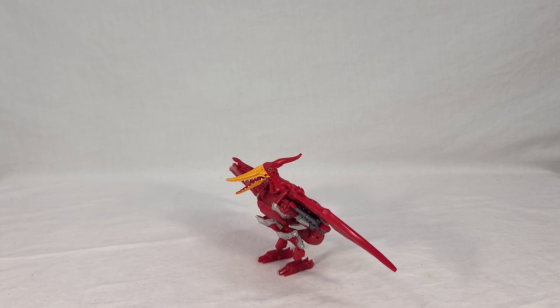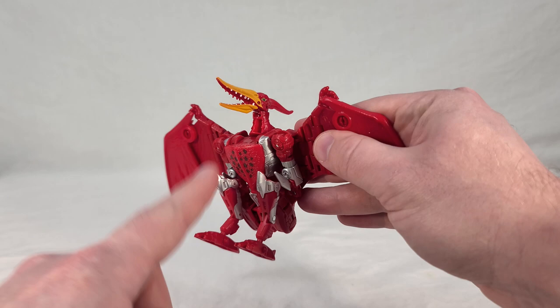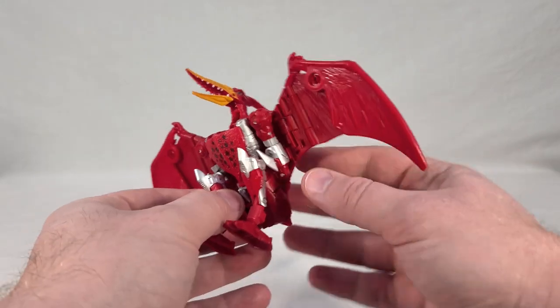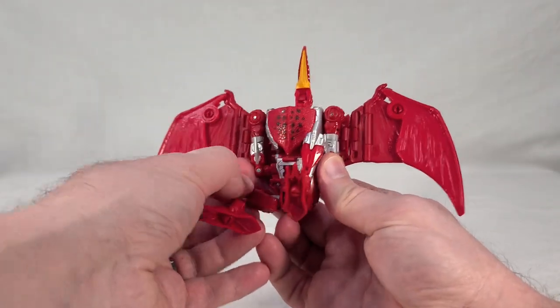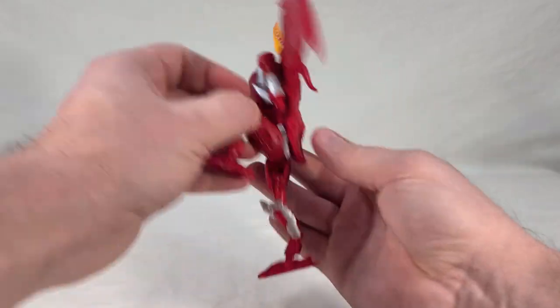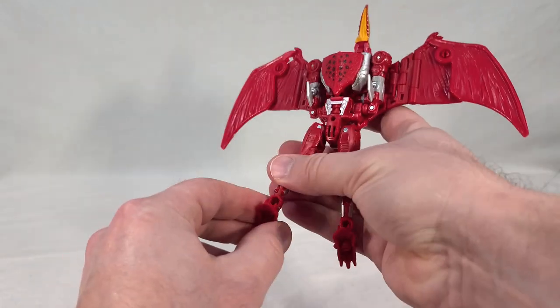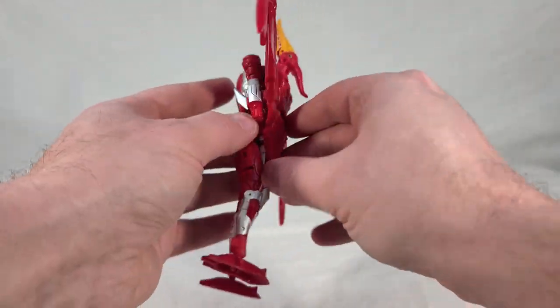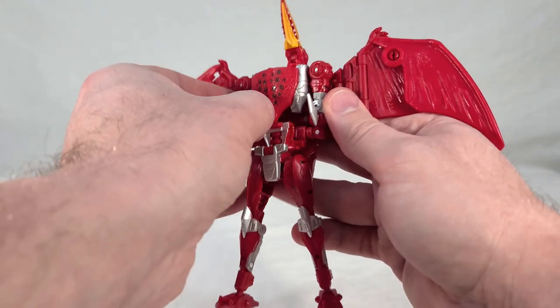Now it's time for the transformation. I covered Air Razor's transformation in her own video, but there's enough changed here — enough retooled and reshuffled — that I think he warrants his own walkthrough. The first thing you want to do is remove his gun if attached. The forearm spikes don't actually have to be detached for transformation, unlike with Air Razor — they just stay right where they are and stay out of the way. Then you want to bring the legs down, just like you do for Air Razor. Straighten them out, get them off these tabs, turn them around at the knee, straighten out the shins, turn the feet around, and pop the tail section up. Spin around at the waist.